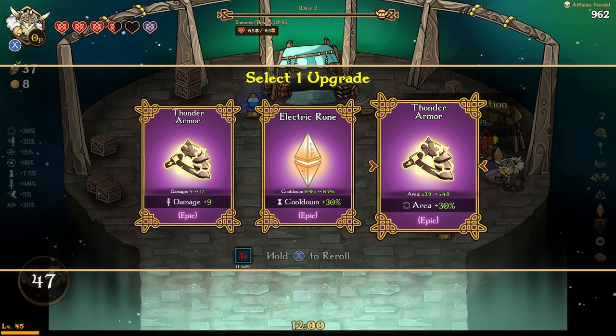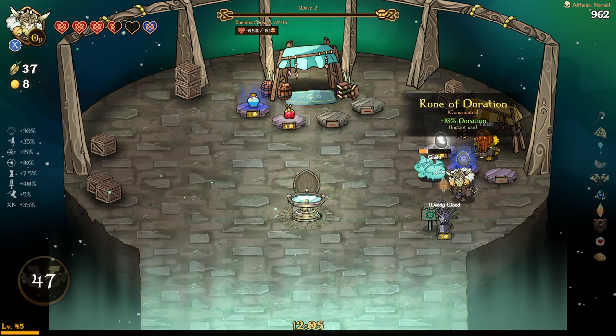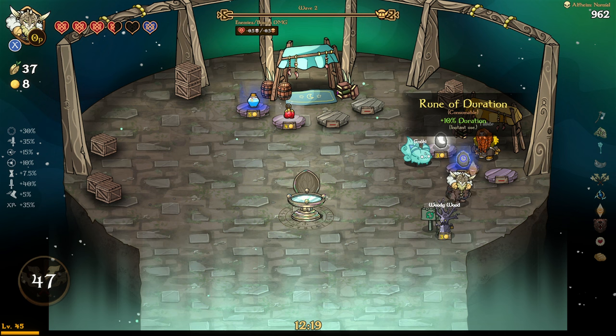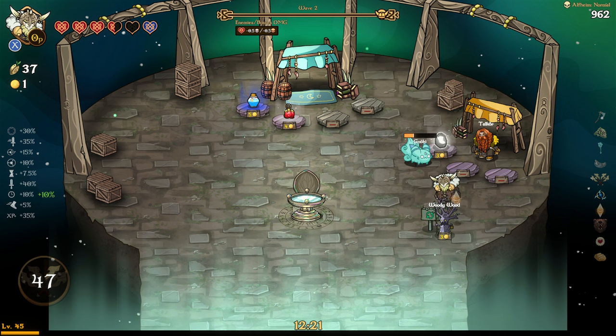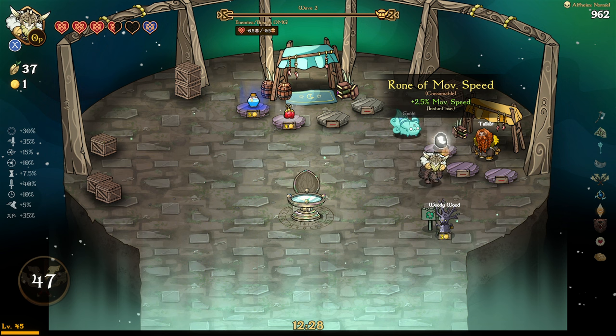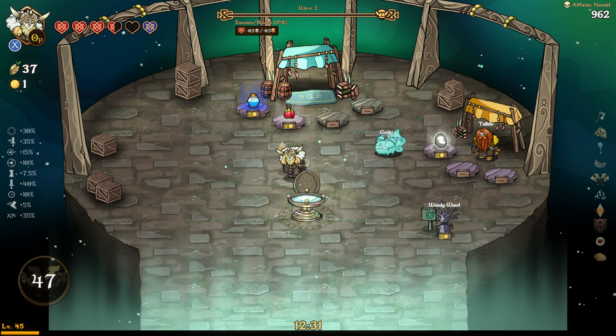What does area even do with this weapon? It just shoots out a thunderbolt, right? Let's go with damage. We'll take duration — does that mean these are going to stay out there longer? This does have a duration of 2.35 — so 2.58 seconds now. I can't afford anything else anyway, so let's get out of here.